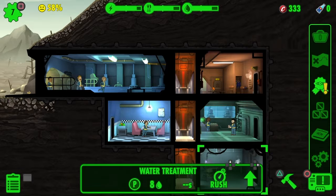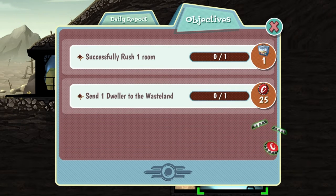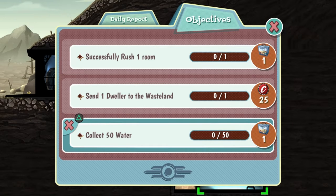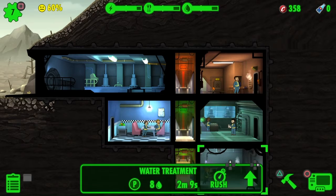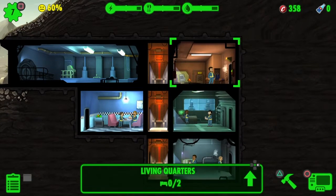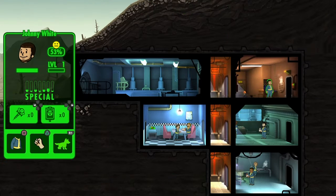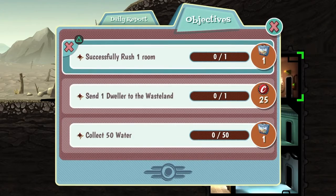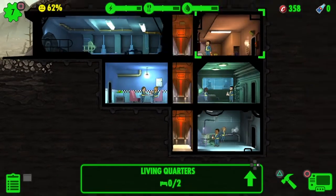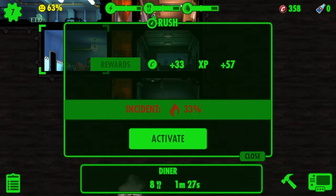What's this down here? Challenge: assign dwellers to the restaurant. Collect 50 water, send one dweller to the restaurant, and successfully rush one room. Wait, why is he up here? Oh, you can only have two in each room. Alright, since you can only have two in each, we'll just leave it like that. But successfully rush one room — we just rushed that, so let's try it again.